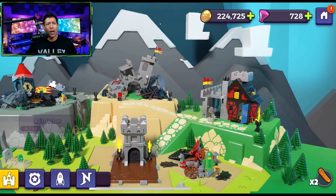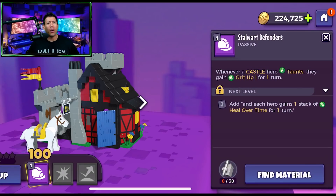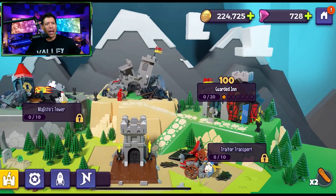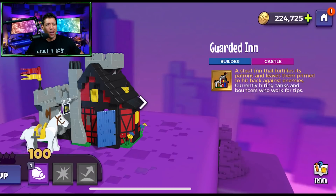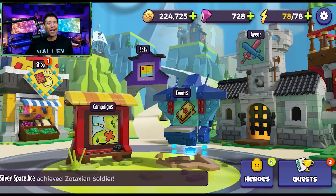My other unlocked set is the Guarded Inn — also a pretty good set. When a castle hero taunts, they gain crit up for one turn, and each hero gains a stack of heal over time for one turn. Each set does different things. What I really like is the trivia feature — the Guarded Inn is set number 6067, with 246 pieces, released in 1986. These are based on actual Lego sets, which brings a real element of nostalgia if you were playing with Legos back then.